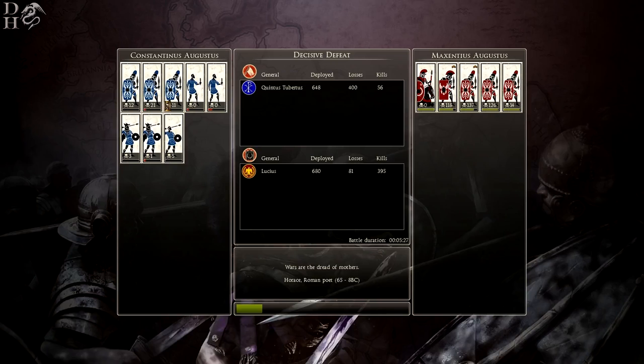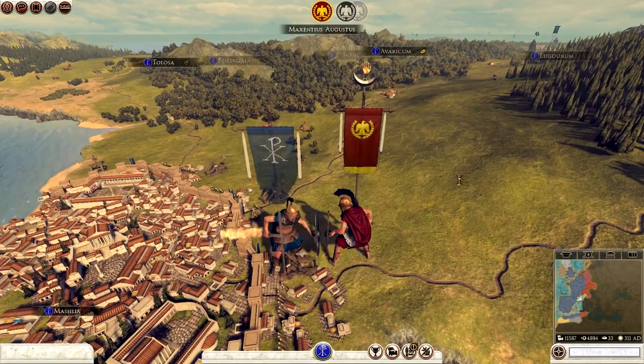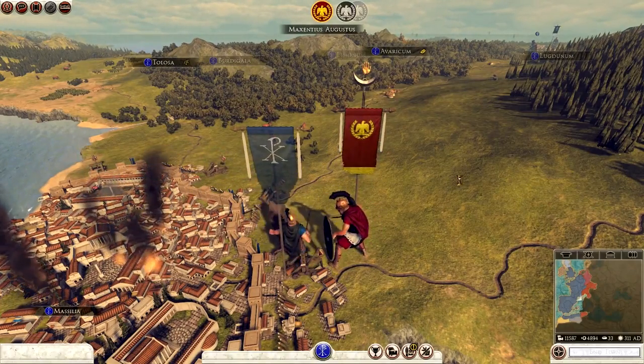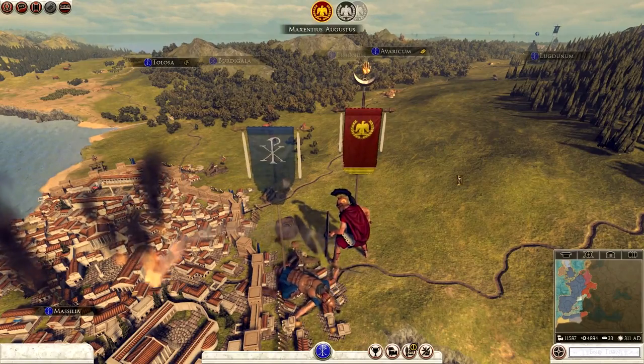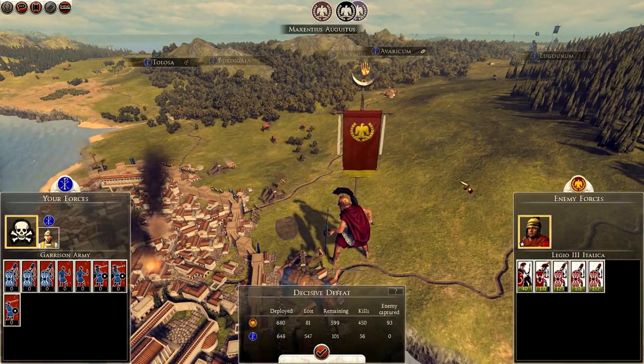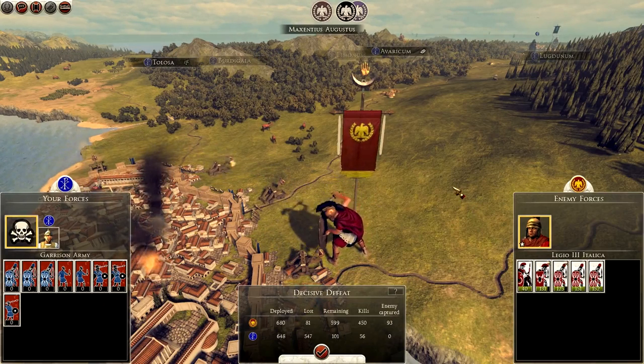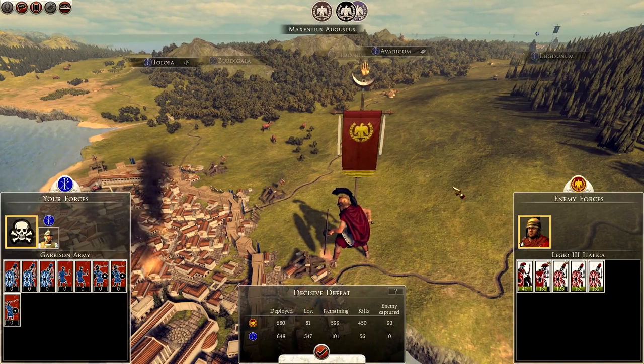They only lost 81 men and I had towers firing on them, Velites attacking them, and infantry engaging on the ground, so very pleased with this mod so far. I was outnumbered, depleted, and didn't have particularly good units, but that was a great battle. I'm dead and I've lost Massilia — a decisive defeat! I'm going to end this overview here. Guys, I hope you've enjoyed this overview. If you have, it'd mean a lot if you could leave a like and give me feedback in the comments below. I've been Dragonheart — until next time, goodbye.